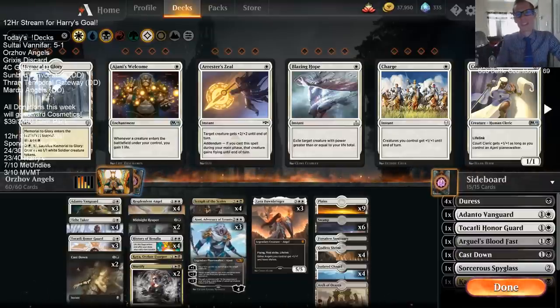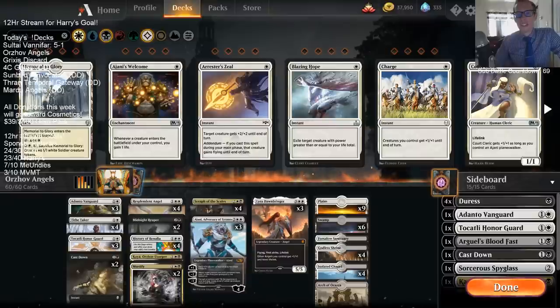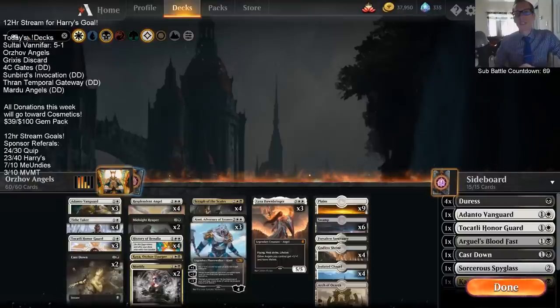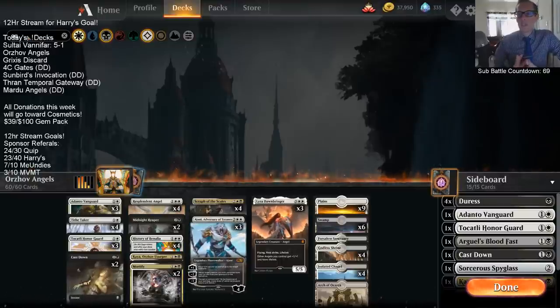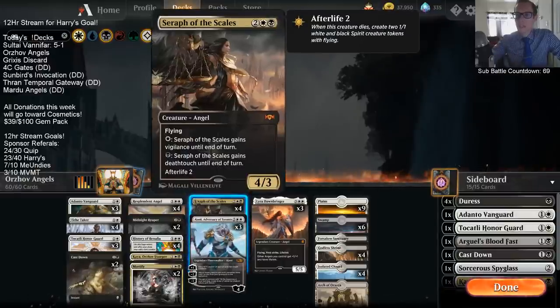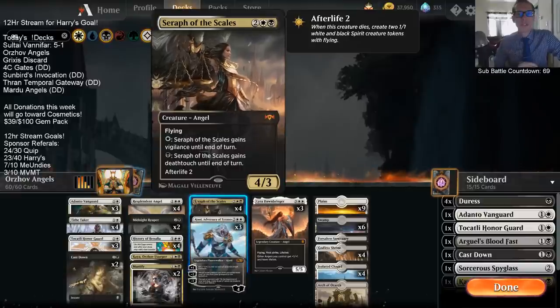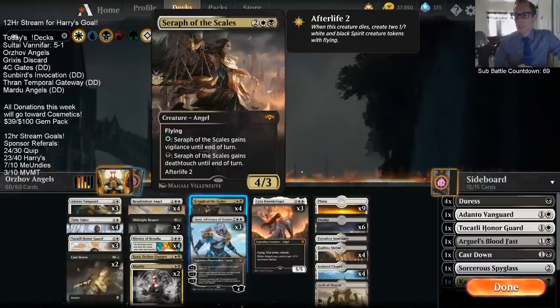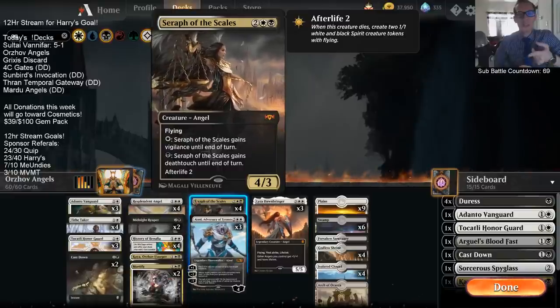Welcome everybody in Twitch Chat and on YouTube for some Orzhov Angels. Yesterday we played Mono White Angels and had some good success with it. This time we're going to be trying a very similar deck, but we're going to be putting some black in the deck to go along with the white. Mostly so we can use Seraph of the Scales - that's the big reason to be playing Orzhov instead of just Mono White. Plus that art is amazing.